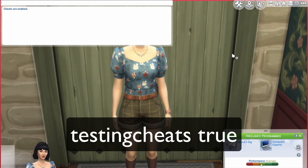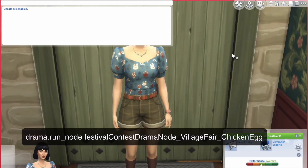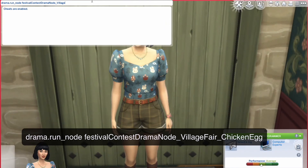The first cheat I'm going to show you is the Chicken Egg one. This cheat is for Finchwick Fair — normally you have to wait for Saturday every week, but with this you can get it straight away. You type in: drama.run_node festivalContestDramaNode_VillageFair_ChickenEgg — then press Enter. It should pop up saying 'successful run drama node'.